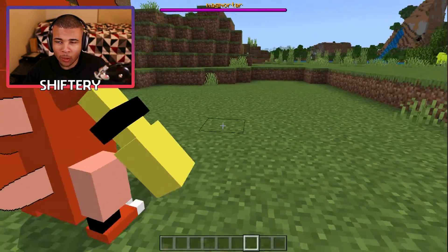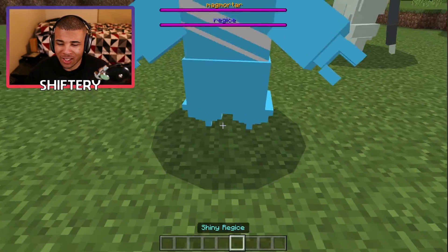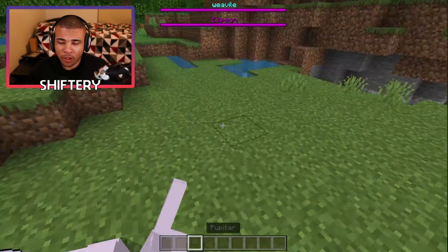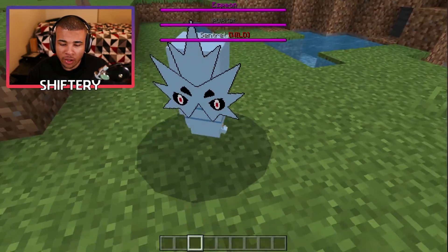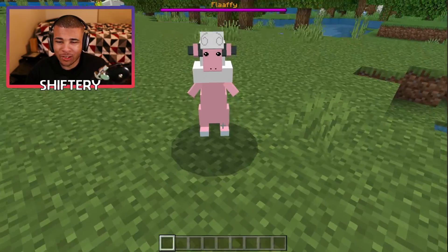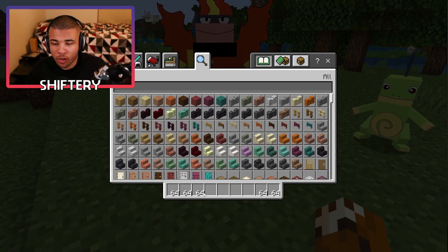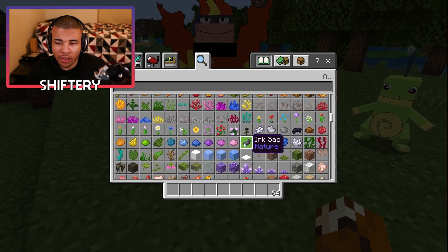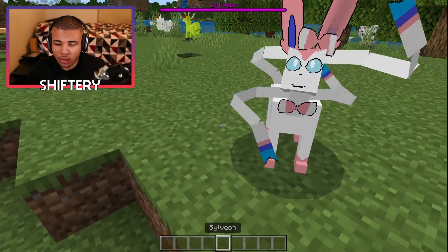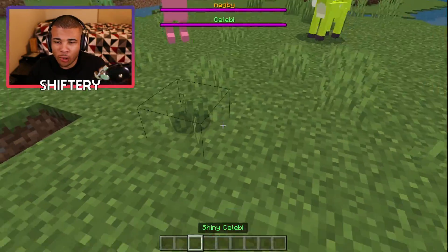We do have a Regi Ice. Weavile is back again, and we do have an Espeon too. We have Pupitar, Regi Steel, Flaffy, and Politoed. Overall I'm very happy with the selection of Pokemon, but again it does suffer some bugs, so keep that in mind. I'm just grabbing a bunch of random ones right now to show you guys what they're going to look like. We do have Sylveon. It does not have Greninja. It does have a Healing Machine here as well. You guys can go ahead and check it out.